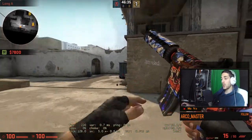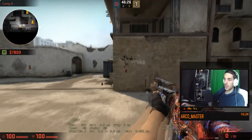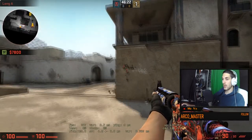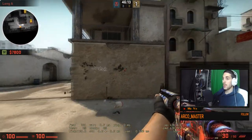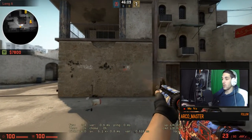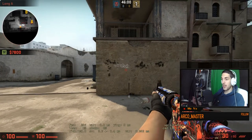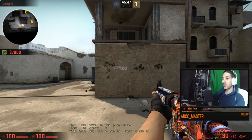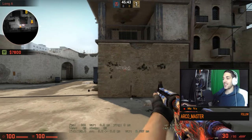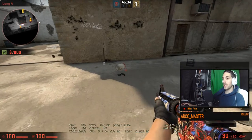You need to do exactly the opposite of what the spray is doing. So it goes up, left, right, left again — I need to do the opposite: down, right, left, right. Once you've mastered it, it becomes second nature. When I have to think of it again I will mess up because I'm thinking about what I'm doing. But since I've practiced this so many times, the muscle memory kicks in and I don't have to think about it anymore. The second I start to think about it, sprays go wrong — the moment I don't think about it, I got it.